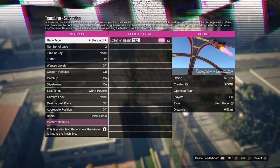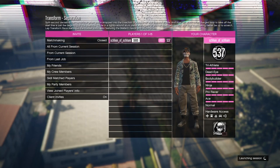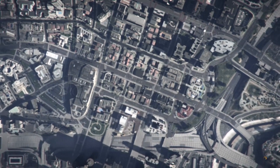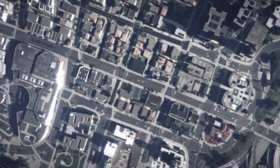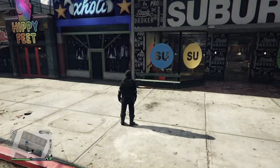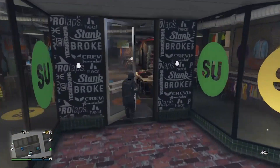Once you have done that, confirm all the settings and then select Play Job. Once you are in the ready-up screen, back out of the mission. Once you have backed out, when you load into a new session you will be wearing your outfit from before you started up a CEO organization.